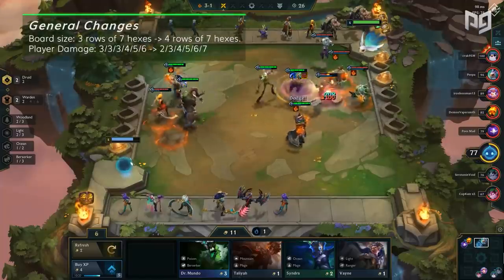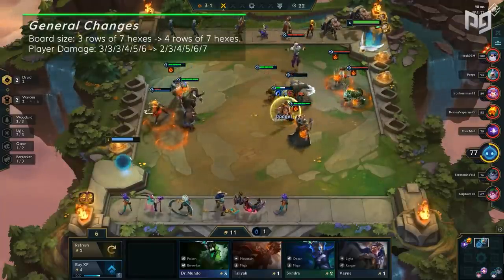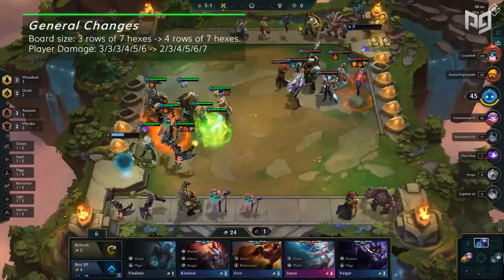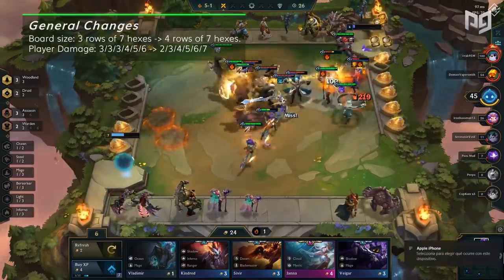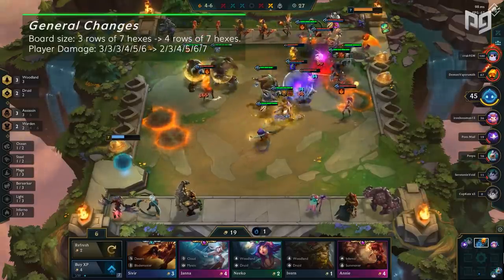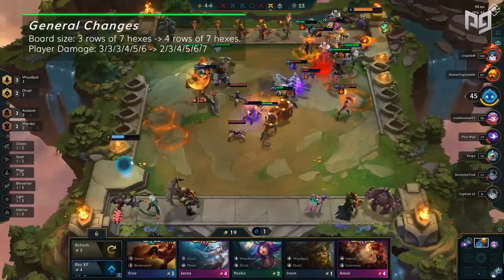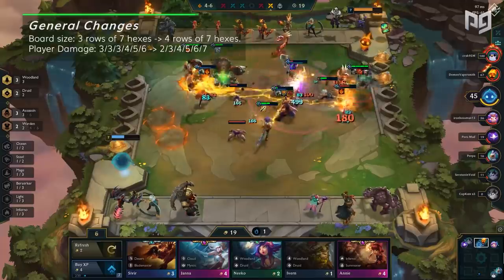Let's start with general changes. Starting with map changes — the board is increasing by an entire row. This opens up a lot more space to position around AOE while giving you more freedom with the elemental tiles. This also increases the strength of assassins, making it harder to protect your backline. With a bigger map, player damage goes from 3-3-3-4-5-6 to 2-3-4-5-6-7, increasing late game damage but making the first few rounds a lot easier on you.